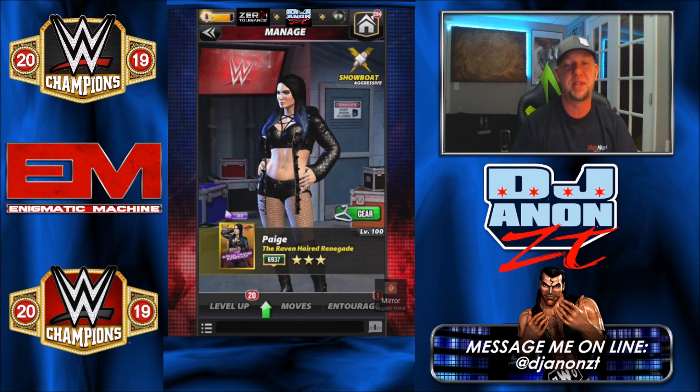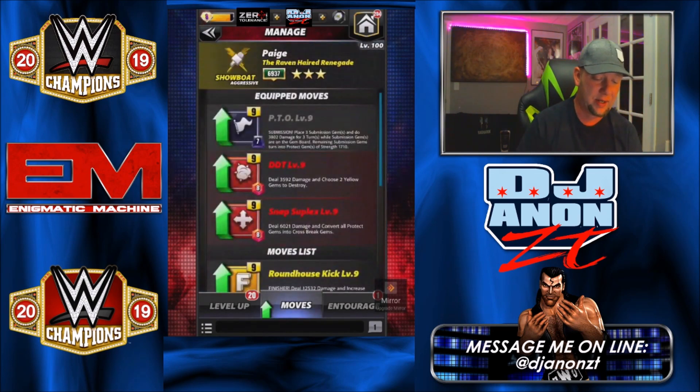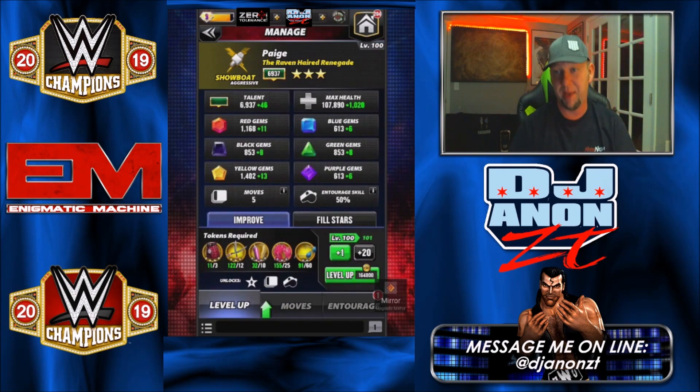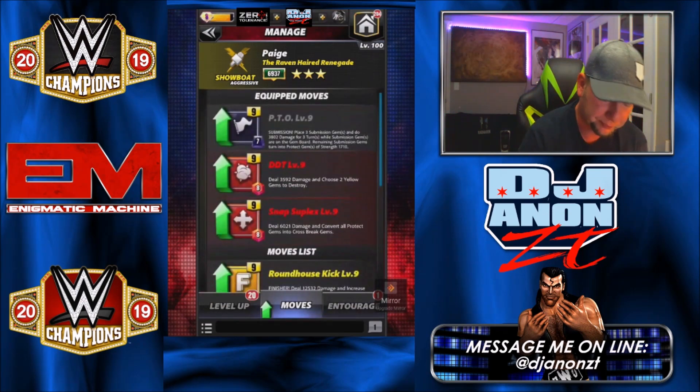We are focusing on the three-star level. I just put her up to three gold and her moves aren't up to par yet — I haven't touched her moves or done any of her levels. She was a max three silver that I just hit the enhance button on and she's been sitting ever since.